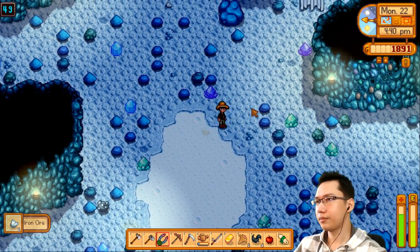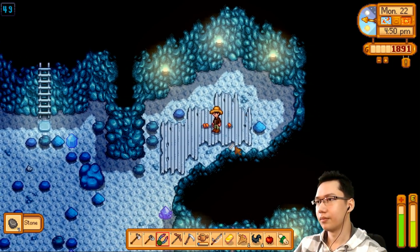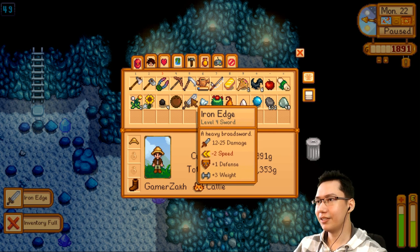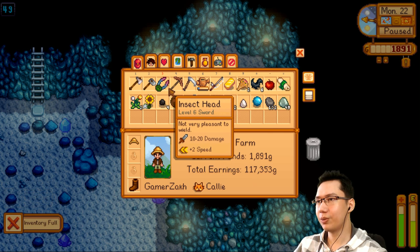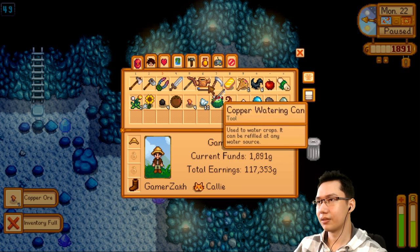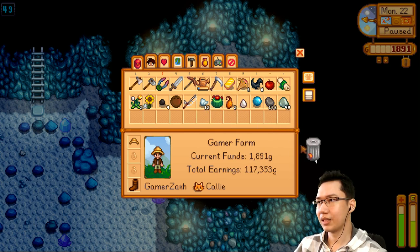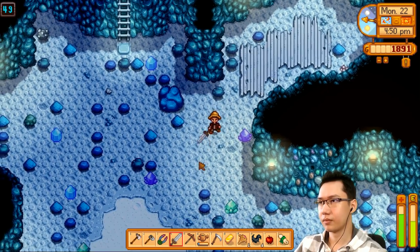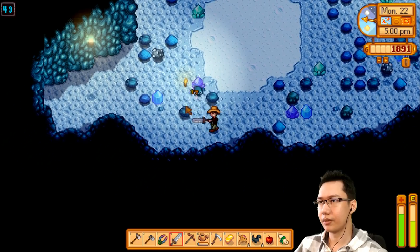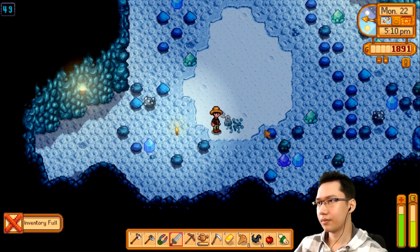It's getting a little late and I just need to get down one more level. Is that a sword? Iron edge — 12 to 25 damage, that is a really good sword, less speed but let's give it a shot. Get rid of the copper ore. It's a slower sword but I think it does more damage.